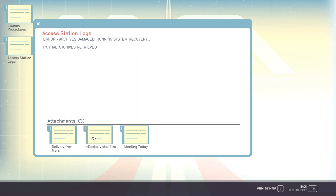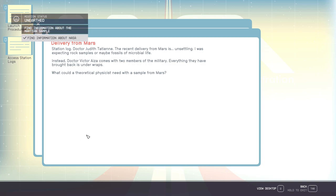Access station logs. Error — archive damage. Running system recovery. Partial archives retrieved. Delivery from Mars: Dr. Victor Alzad. Meeting today. Station log, Dr. Judith Tatien: the recent delivery from Mars is unsettling. I was expecting rock samples or maybe fossils of microbial life. Instead, Dr. Victor Alzad comes with two members of the military. Everything they've brought back is under wraps. What could a theoretical physicist need with a sample from Mars?